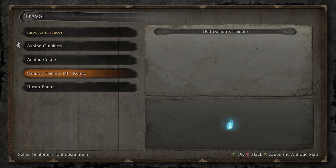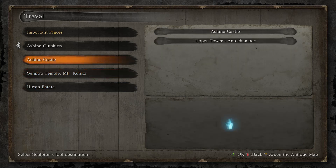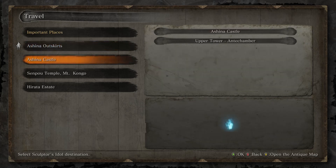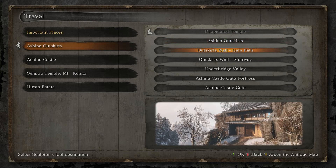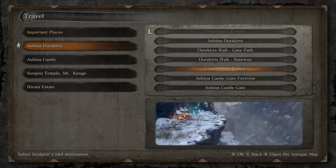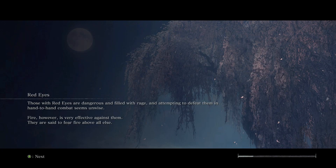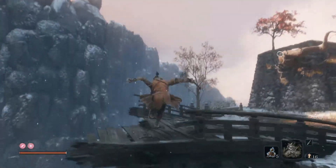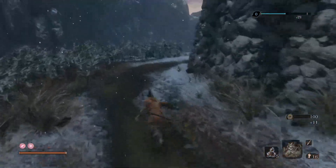I've been watching some people play — I haven't watched anyone past any point that I got, which has been a point of frustration because people go different paths. When I got to this area I went to the right, but when I started watching someone they immediately went to the left, so I was like, can't watch you anymore. I did see there was one area that I was literally right there and then didn't go that direction for some reason, because I didn't think it led anywhere.